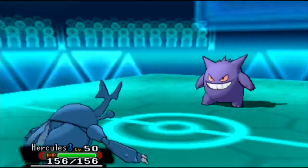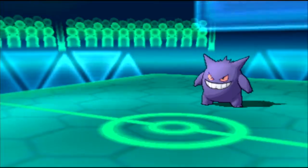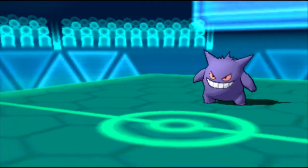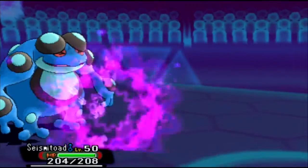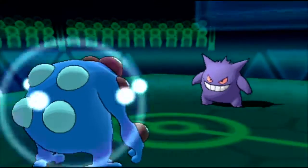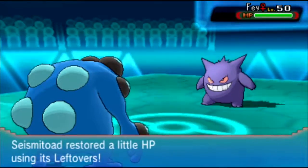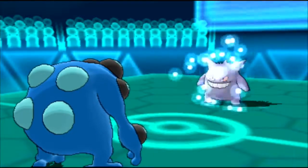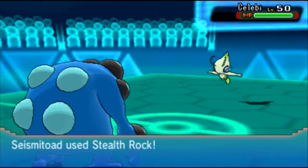We get a double switch. I go into Heracross, and he goes into Gengar. Not a good matchup, especially if the Gengar has Sludge Bomb, but he has Shadow Ball. And it doesn't do much to the Seismitoad here, mainly because Seismitoad has really good special defense.